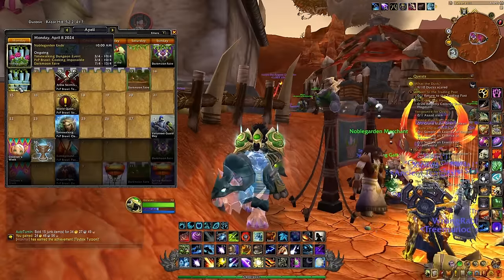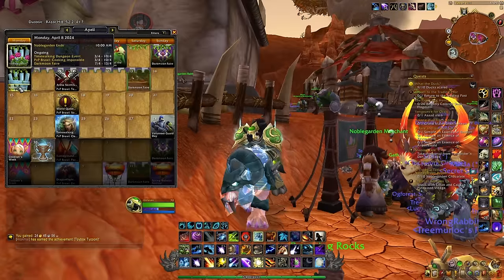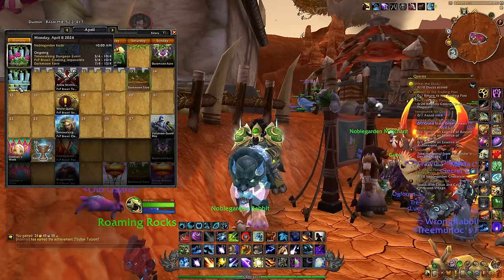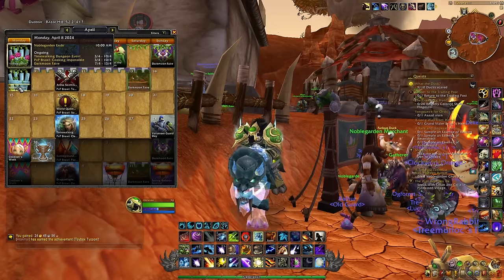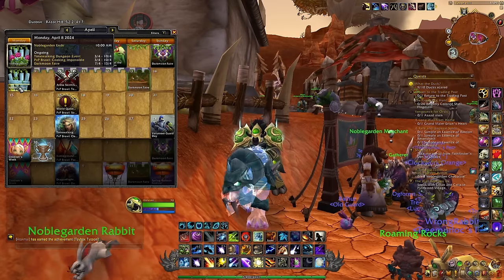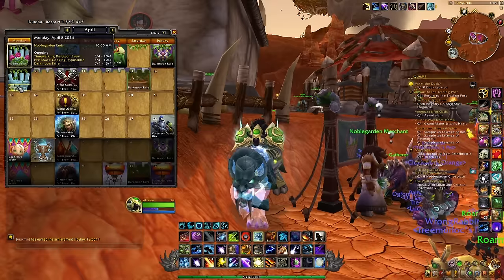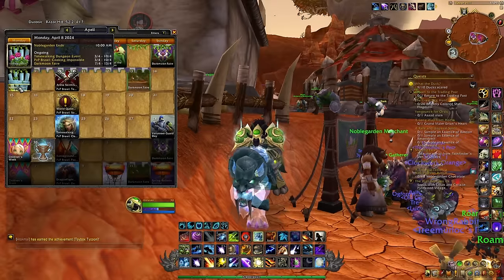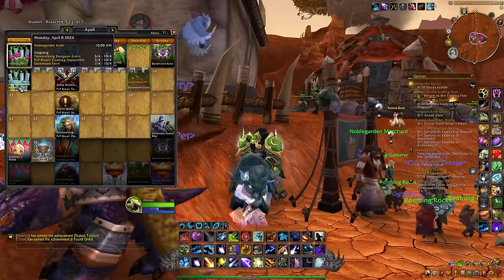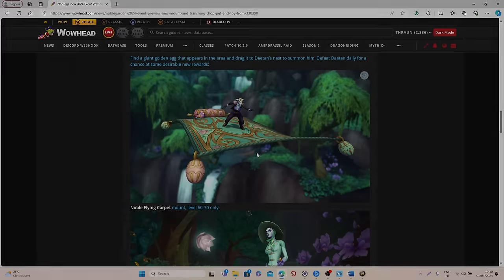This event mainly takes place in all the different starting areas, so you can go in the Azure Watch, in Dolanar, in Goldshire, Karnos, Brille, Razor Hill, Bloodhoof Village, the Falconwing Square, and also Valdrakhan. But mainly the main activities that you will probably be interested in will take place only in Goldshire, in the Elwynn Forest, and also Razor Hill, which as you can see is located just here in Durotar.